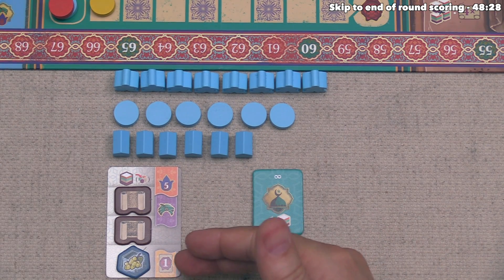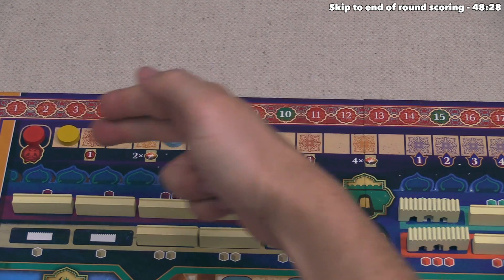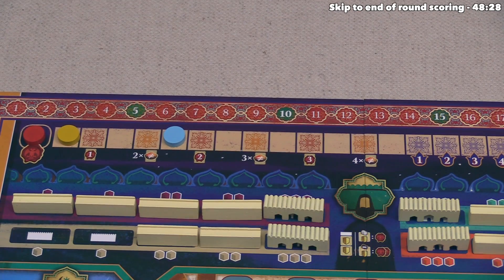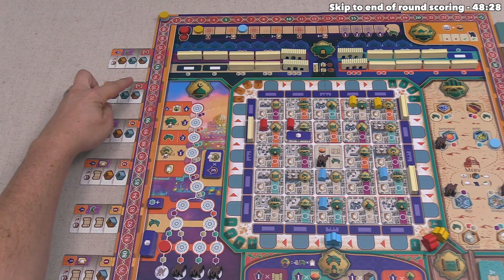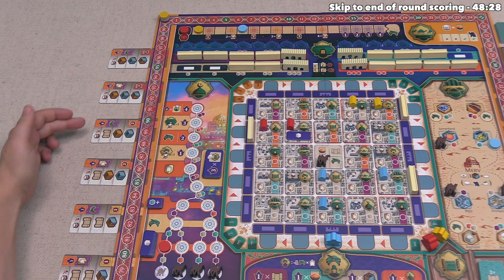The final requirement to complete the contract is the appropriate level of influence — this card shows a one, meaning you need at least two influence on the track. Looking at the track, there are spaces for two and three associated with higher-cost contracts. There are two stacks needing one, two stacks needing two, and two stacks requiring three. Blue is just one influence away from having enough for a second-level contract.